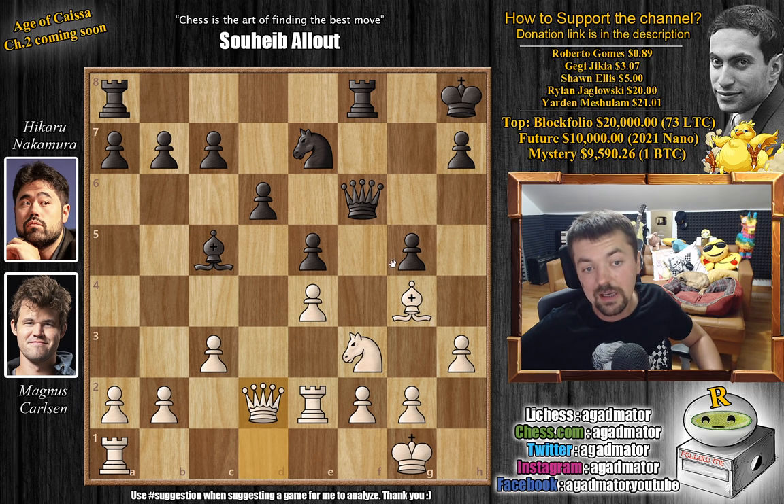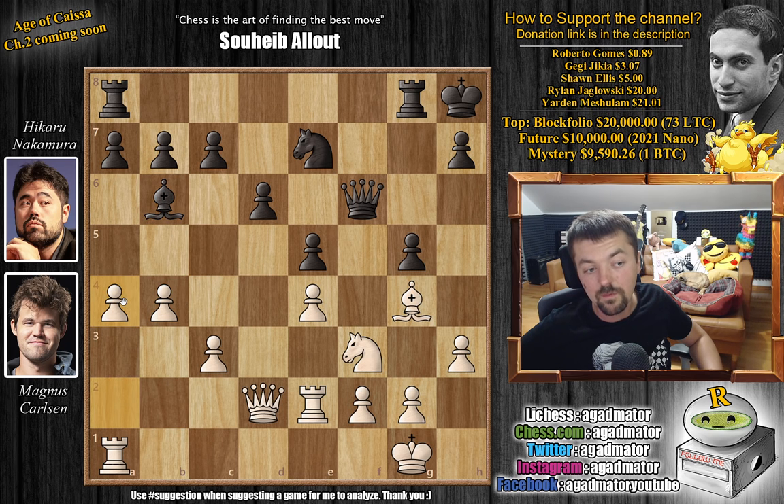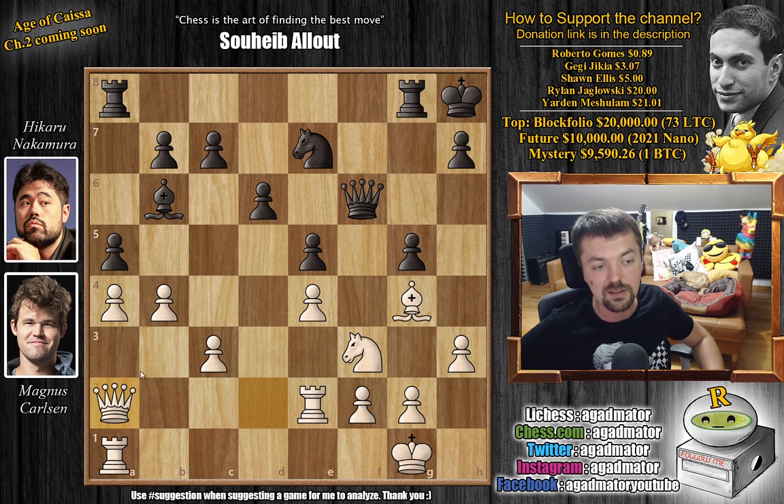Magnus played queen to d2, going for the g5 pawn, and Hikaru just defended with rook to g8. So this rook can now come to f8. We have b4 by Magnus, attacking the bishop — bishop back to b6, and now a4. Playing a5 would be the dream for white — even if you don't win the bishop, even if c6 was already played, you just want to get the dark-square bishop away from this diagonal. Of course, Hikaru will not allow this — he plays a5, and now queen to a2 by Magnus. Magnus knows his position isn't all that impressive, and he's low on time — about four and a half minutes on the clock, whereas Hikaru has almost 11 minutes.